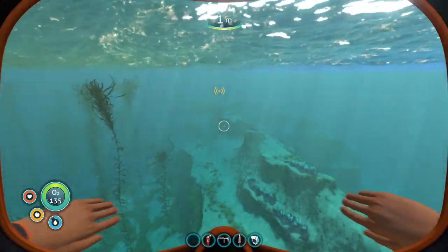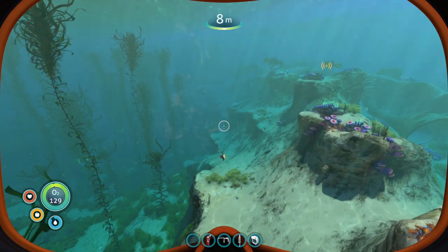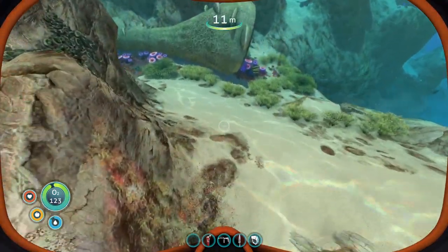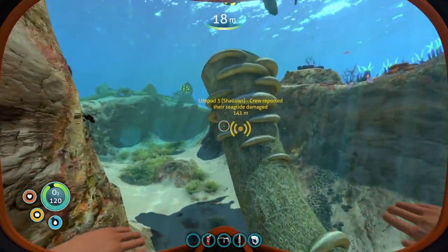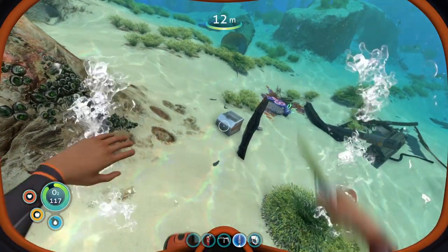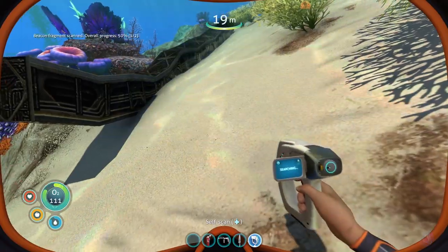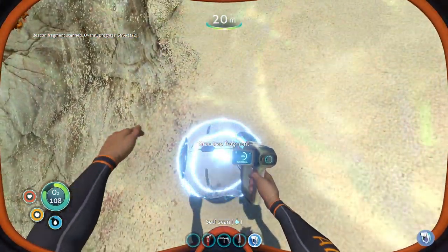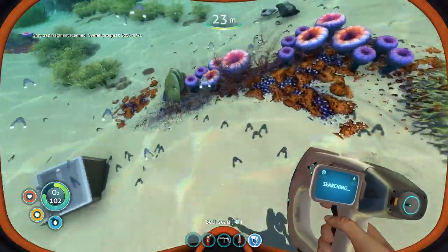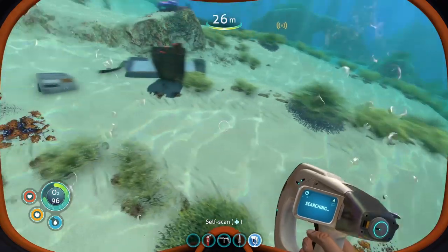But why isn't anyone coming to help? Well, here we are — we'll have to swim the old-fashioned way. I don't have a faster mode of transportation yet; I need the sea glide. Although, let's keep an eye out for some technology. Here's a beacon — one out of two, so that's a two-piece. Grav trap fragment — that's also a two-piece. We just need to scan two broken pieces and it'll unlock the blueprint for it.